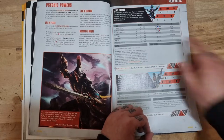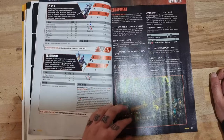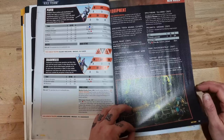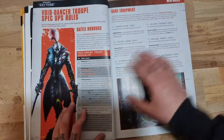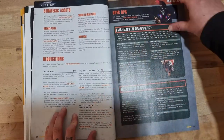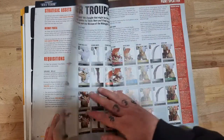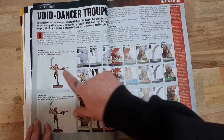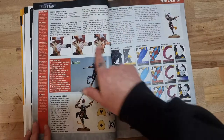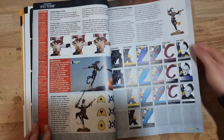We've got some stats - your lead player is essentially your leader. It would have been nice if they had a few more miniatures included, but there you go. There's equipment, rare equipment, battle honors, strategic assets, requisitions, spec ops, and then some Paint Splatter as well - a really different scheme, quite cool. A little bit on how to paint some checks, and more of the classic scheme we're used to seeing.